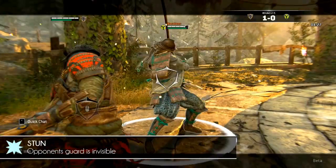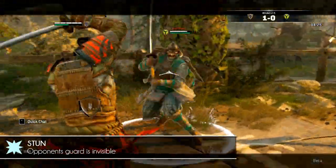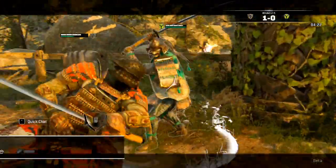When you're stunned, you can't see the opponent's guard, but you can still manage to dodge an incoming attack.